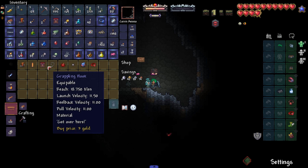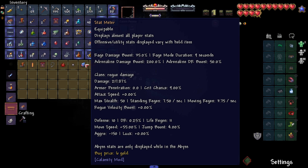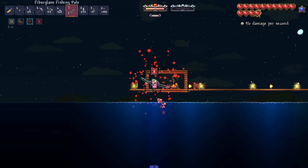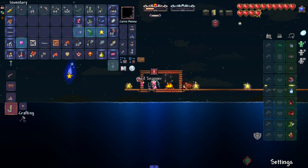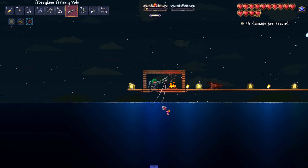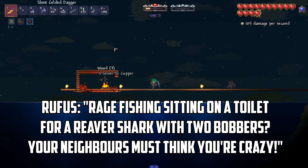We rescue our nice goblin friends - whoa, so much information. I definitely need this, don't need more hooks, got spiky balls - we got rogue weapons. I have some but I'll probably need more later. We have found the goblin, our next mission is complete! We've got the Reaver Shark and I am rage fishing - this is out of control! People were telling me it's got 100 pickaxe power.